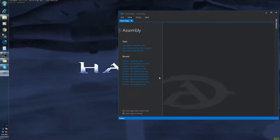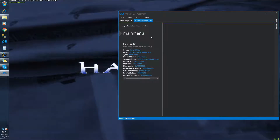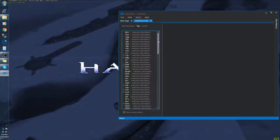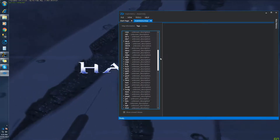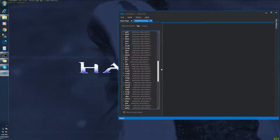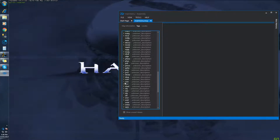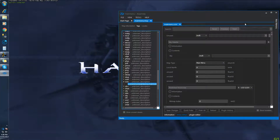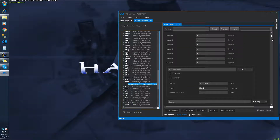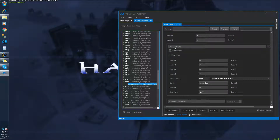Fire up Assembly, or whichever editor you're going to be using. Load up the mainmenu.map, go to Tags, scroll down until you find Scenario, which is the scnr tag. Open it. And here is the easy bit — it's literally right down the bottom, under screen effects.